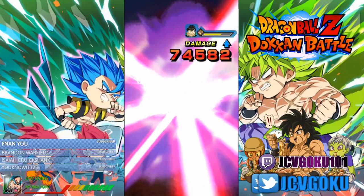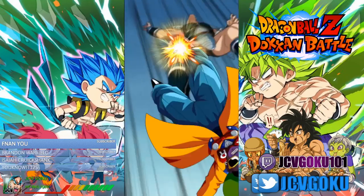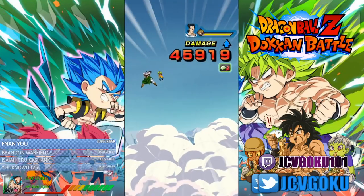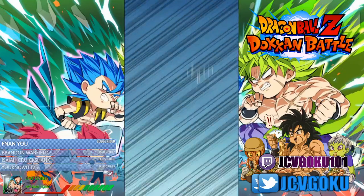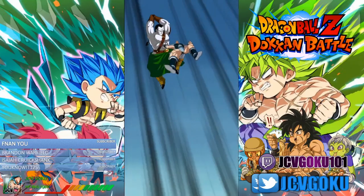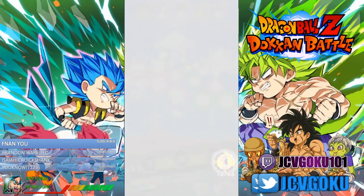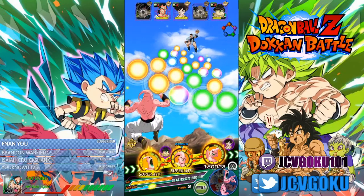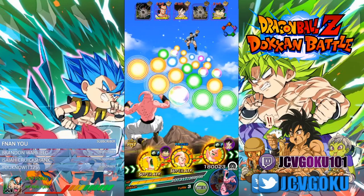After he super attacks... his gimmick is he raises attack and defense, and causes supreme damage to the enemy. Attack and defense 100% when performing a super attack, plus an additional attack 30% when all allies attacking in the same turn are extreme types. And also Ki plus one with each super attack performed, up to three. That's pretty dope, I like that.